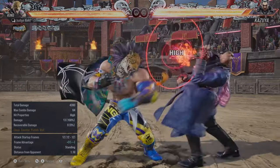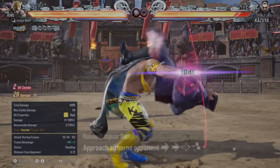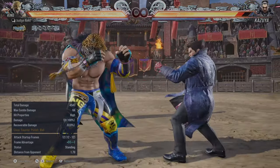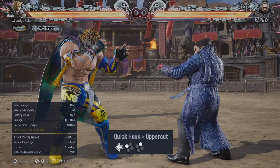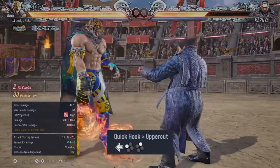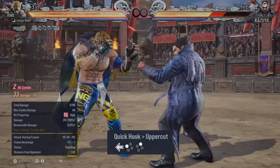Another launcher you have is back 1, 2, because it actually launches on counter hit. So if you are fishing for counter hits you can do this — 61 damage, which is fine. Be careful though: it's a 12-frame move, so if people use 10-frame jabs they can jab you out of it. But if you're in the poking game and they suddenly press a button, you counter them. So do some counter fishing with back 1, 2.